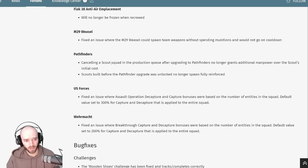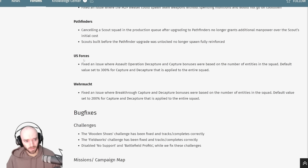With Pathfinders, there was an issue — as I may have covered in my previous patch video — where you could build scouts for around 160 manpower and then cancel them to get back over 210 manpower. That's been fixed. They've reverted it to try and offset the cost savings from queuing scouts that then come onto the field as Pathfinders. You'll still get maybe a 15-ish manpower discount per scout-to-Pathfinder conversion, but not the 40-ish savings from before.